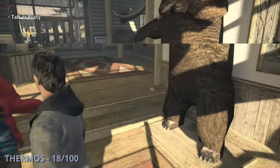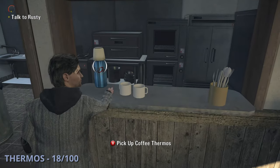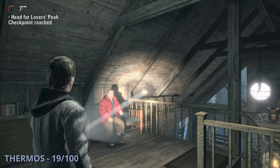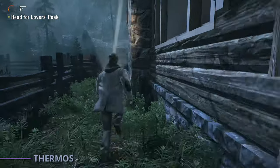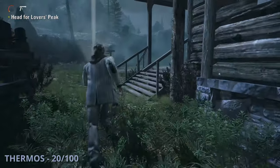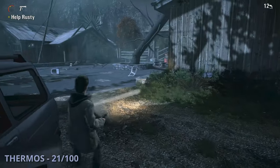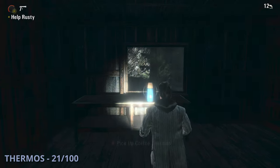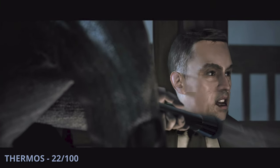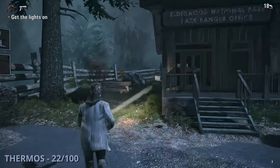Thermos 18 will be once you're at the national park area — behind the register at the front desk you can grab this one. The 19th thermos is after a cutscene where you end up with Barry at another cabin — go down to the kitchen to find it. Thermos 20 will be once you go outside; head around the back porch by the hot tub. The 21st thermos will be down the main path — try to go help Rusty and find a shed near a crashed car. Thermos 22 is after finding Rusty and getting the keys — head to the opposite building and to the left side to find it by a tree.